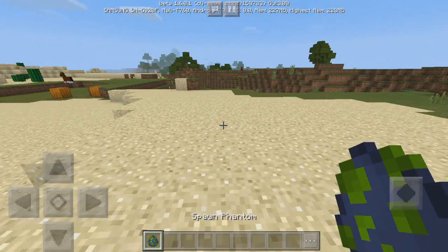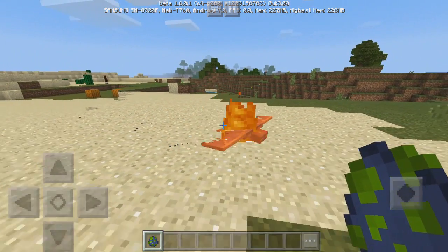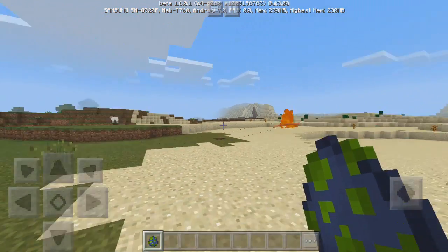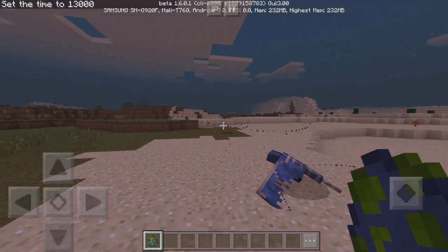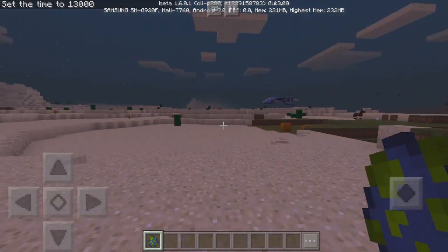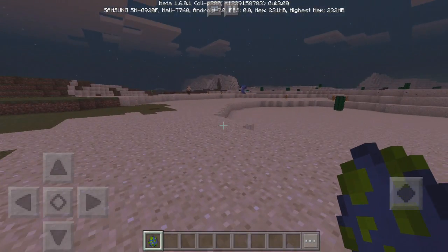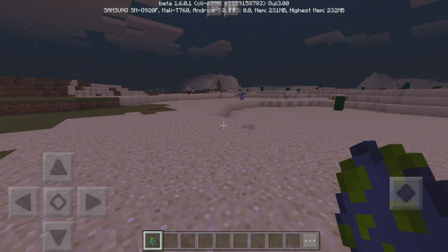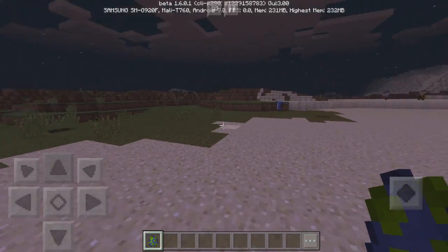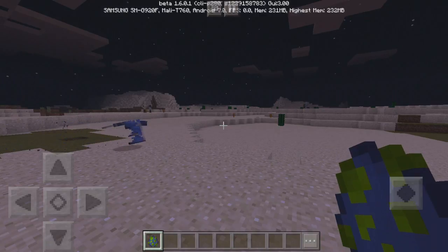The next thing is the phantom — this is what it looks like. They will burn during the day, which is kind of bad. If we switch to night time this little guy should stop burning. As you can see, they spawn at pretty high altitudes — they won't normally spawn this low. They will only spawn by themselves if you have been awake and haven't slept for more than three nights in Minecraft.